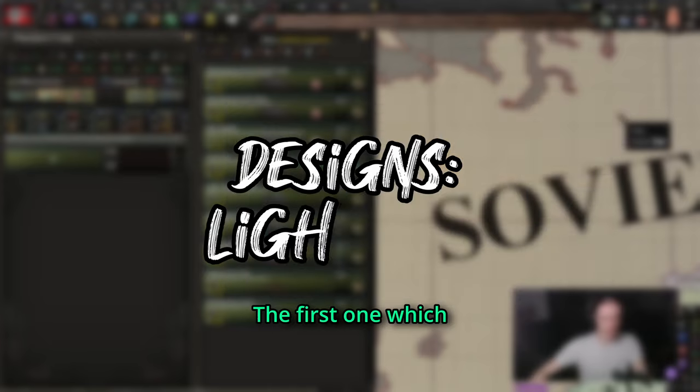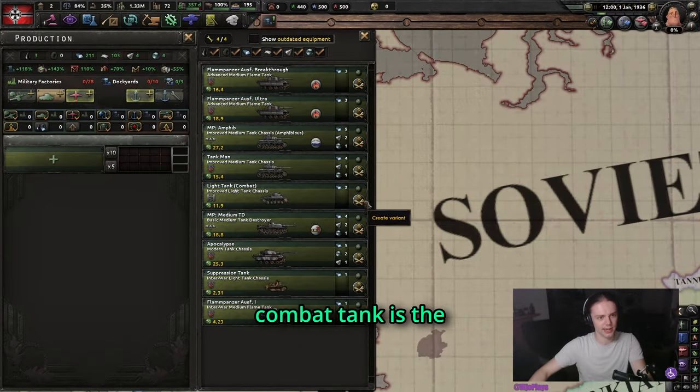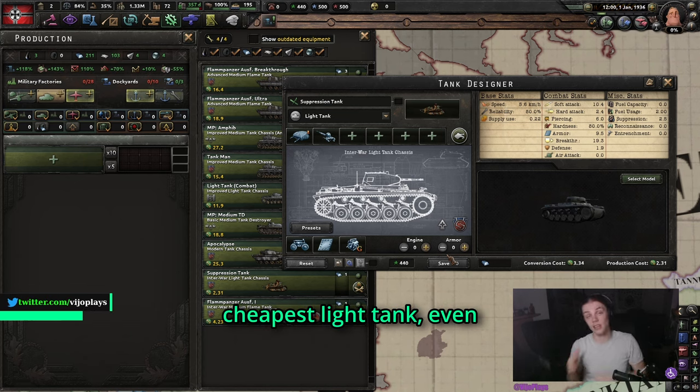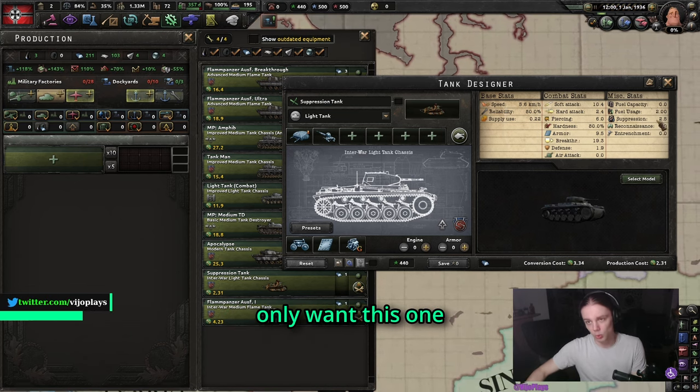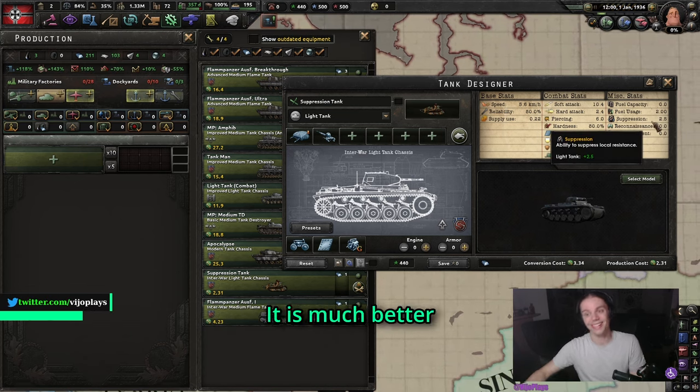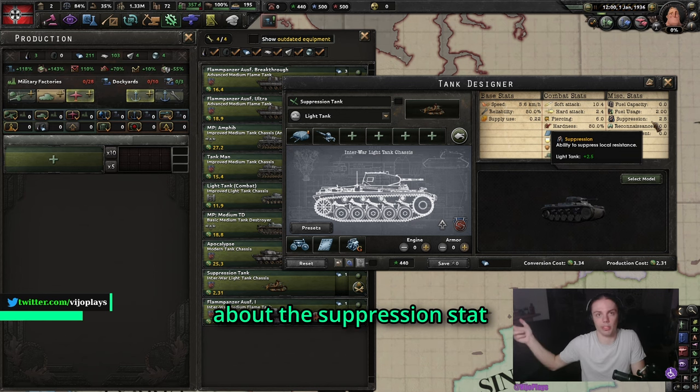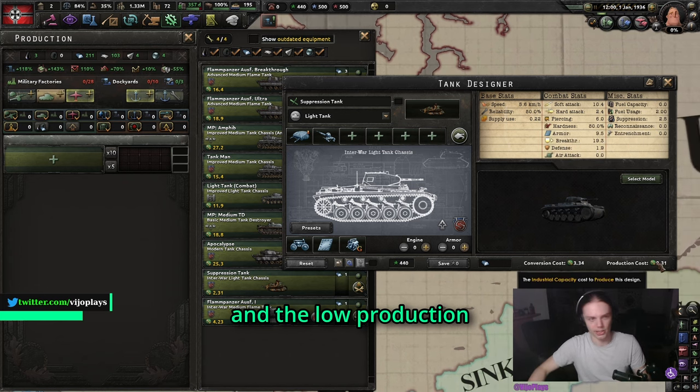The first one, which is not actually a combat tank, is the suppression tank. That one is just the cheapest one with a CAS gun — the cheapest light tank, even an interwar light tank. We only want this one because of its suppression stat. It is much better than the armored car, it's cheaper, and you get MIO buffs on it, but really we only care about the suppression stat and the low production cost.